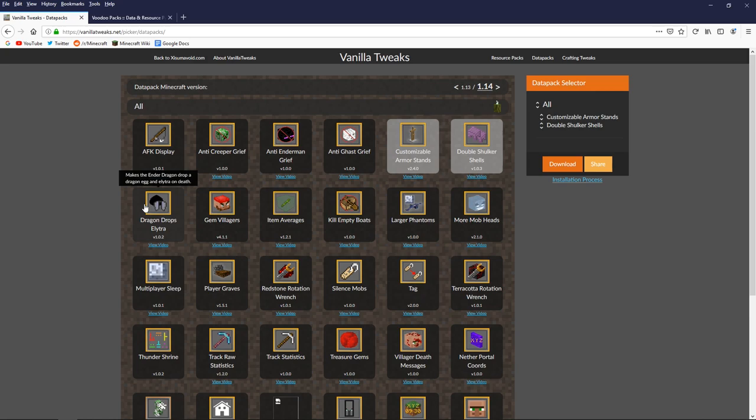Dragon Drops Elytra is another popular one for multiplayer servers, because end ships are even fewer and further between than just the regular end cities. On a server with more than a handful of players, you're likely to run out of accessible locations to find Elytra quite quickly. I'm not going to use that though, because I'm not going to fight the dragon again and I already have plenty of Elytra. For single players, unless you don't want the challenge of finding an end ship, you probably won't need it.